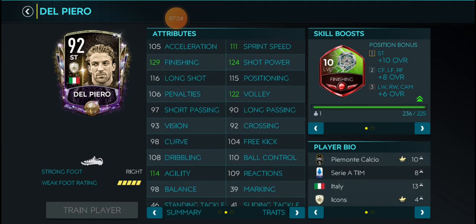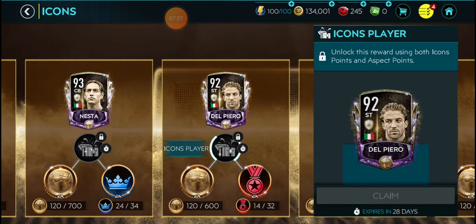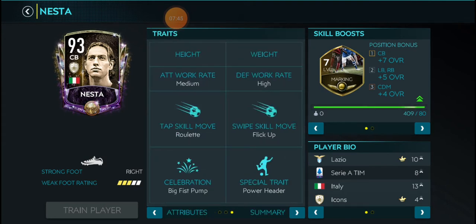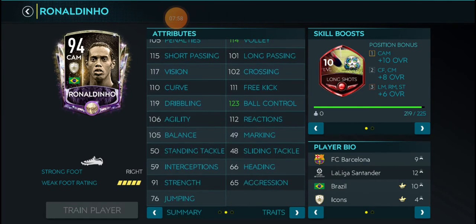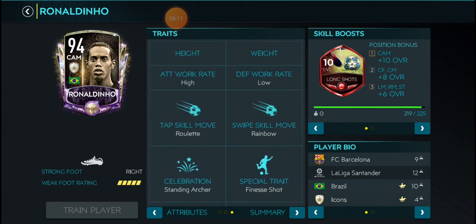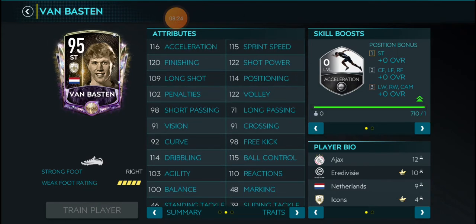Del Piero — we're literally getting a 101-rated Del Piero, so I don't know why you would need this card. But if you can't get him from the event because you're too late, you can get this Del Piero here. Nesta looks nice though — the bad part is the Marking boost. Ronaldinho is also a nice card but he's way too weak in physical stats — his stats are insane though. Let's see the finishing on Playmaker — that's a good card.